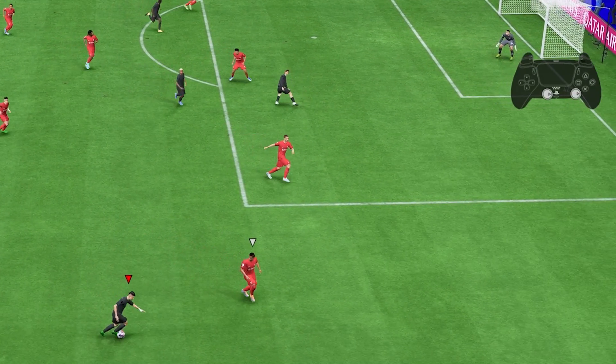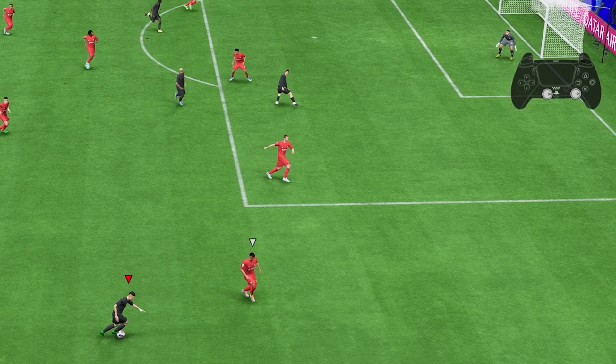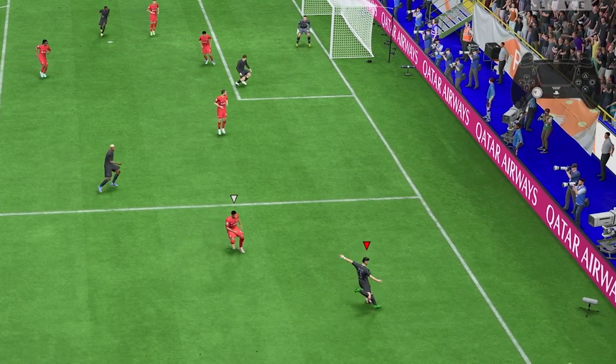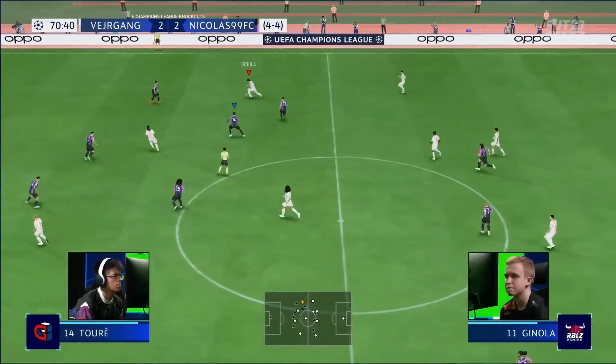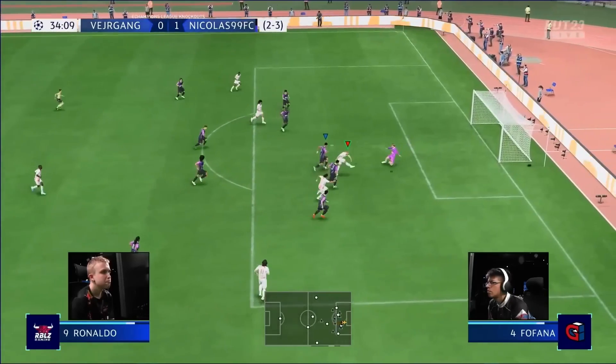First, you need to make sure you are not sprinting, so don't hold on to your sprint button. Execute the stepover by pushing the right analog stick forward and make a quarter circle towards either one of the sides. Right after the first animation starts, immediately press the sprinting button, don't change your direction with the left analog stick, and depending on your player, you will see how fast he gets. This move could be used both in the wing to get past the defenders or in the center to create a goal scoring opportunity.